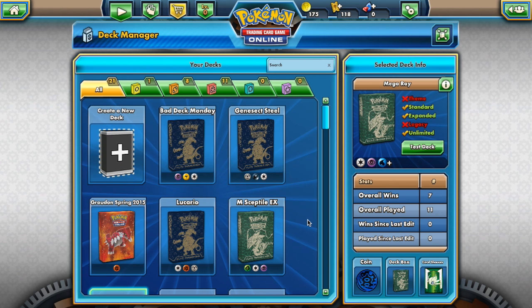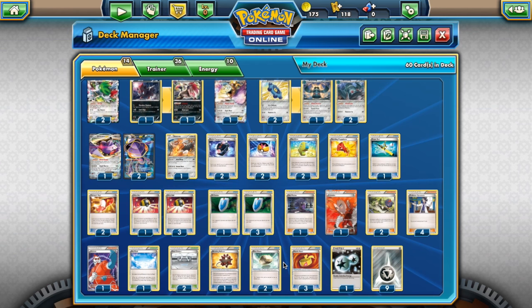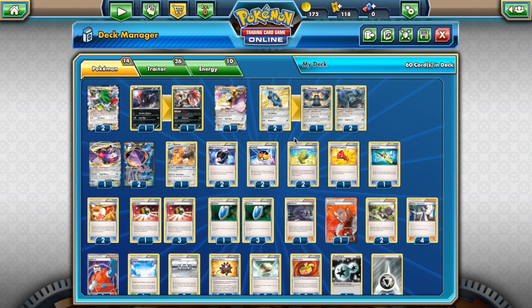Stuff like Genesect decks — really any steel deck that runs Bronzong is also rotated out because the Metal Links Bronzong from Phantom Forces is gone. So stuff like Genesect is going to be a lot harder to power up. You're going to have to use like four counts of Max Elixir if you still want to play this deck. It's very difficult to play this kind of deck in the next standard rotation, so really any steel decks that relied on Metal Links Bronzong are pretty much gone.